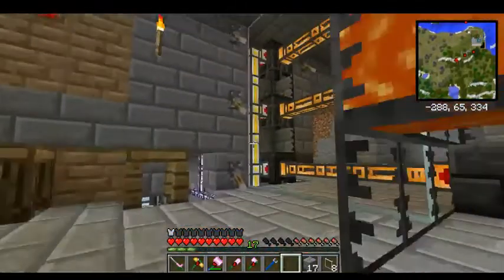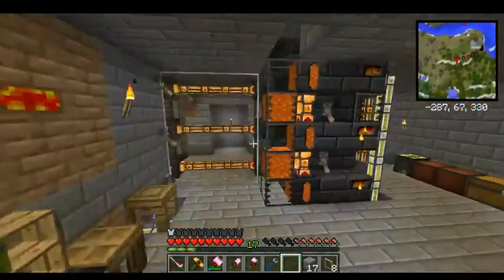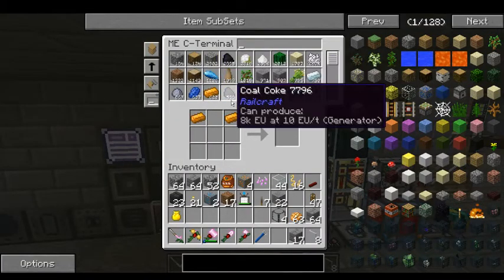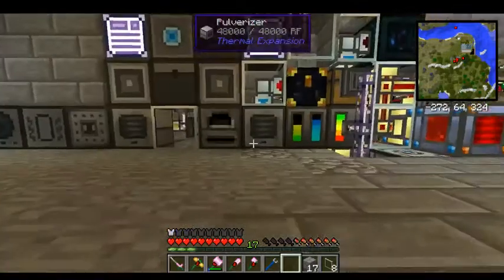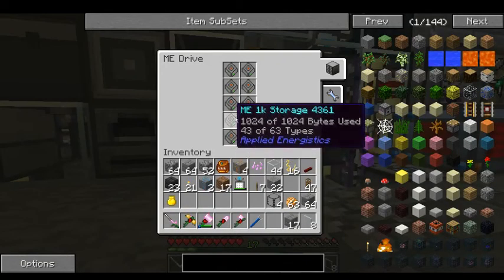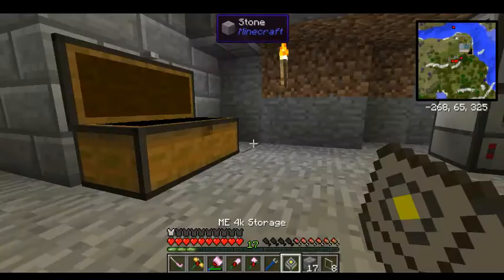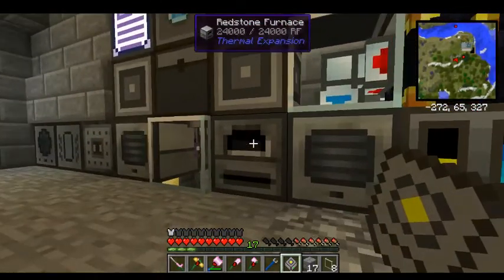That's pretty much all I've gotten done so far, which I think is quite a bit. I still need to do something with my cactus, all my charcoal, and wood. I've got a lot of stuff, and I need to figure out what to do with all my gravel — probably make brownstone. I'm starting to run out of space. I haven't really run a quarry in a while, but I need to in order to get the system all running.